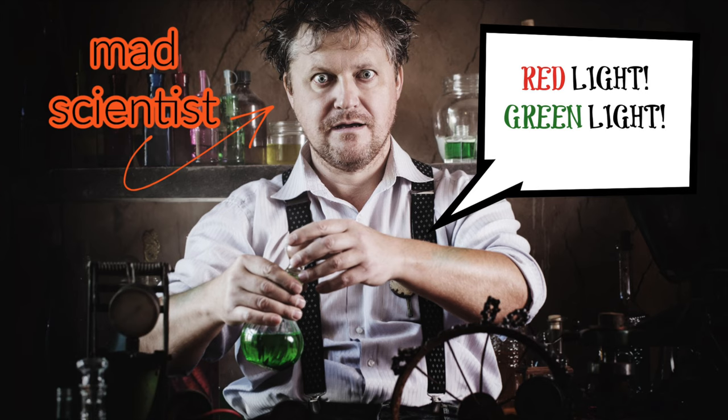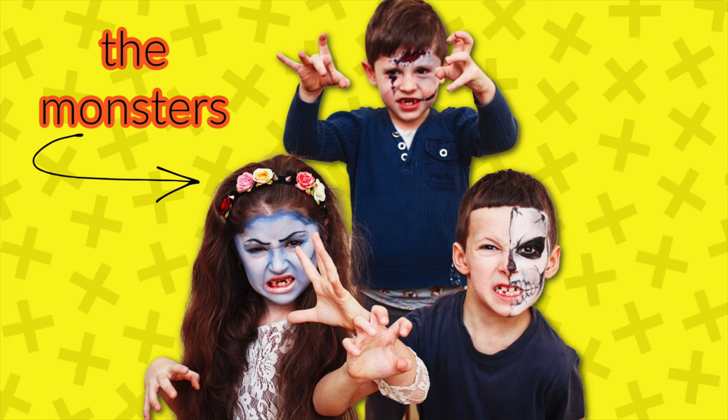Game idea number two is Monster Red Light, Green Light. Pick one player to be the mad scientist. The mad scientist will be the one yelling red light, green light. The rest of the players are the monsters.